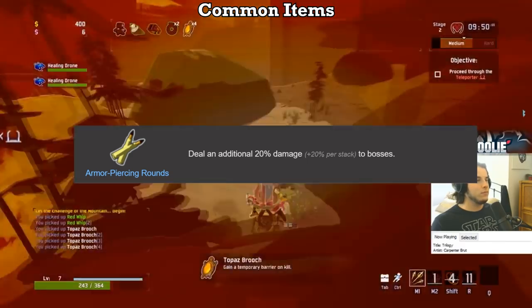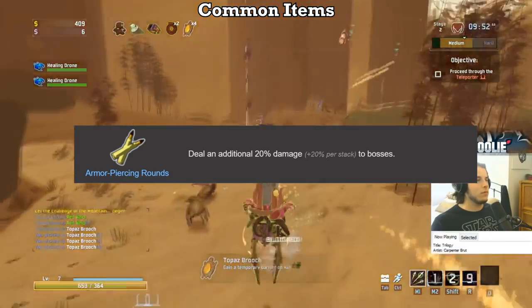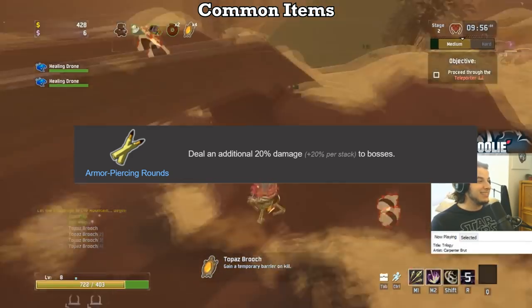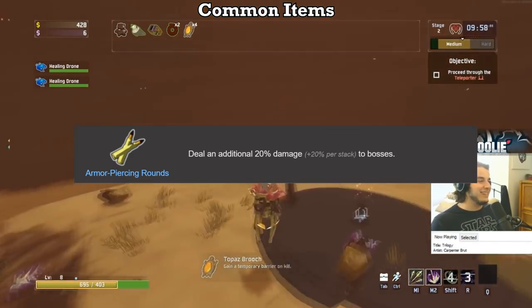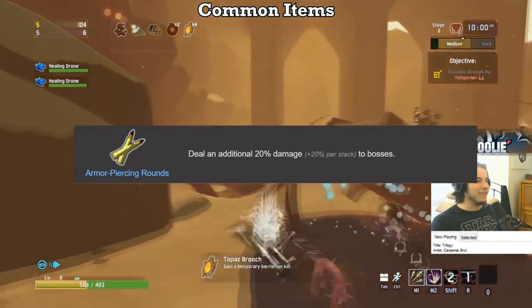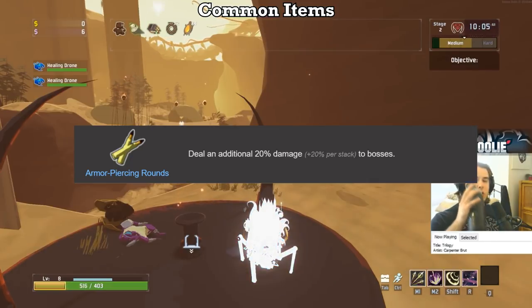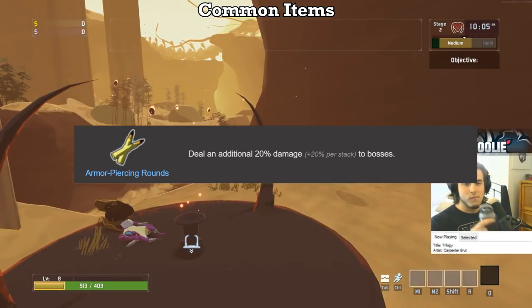Armor-piercing rounds are a B. They saw a 50% buff with this patch, increasing to 20% additional damage per stack from 10. You will still end up taking large amounts of time fighting everything but the teleporter boss past like the first loop, but the ability to plow through the boss can't be overlooked, especially now with the extremely dangerous Malachite enemies which prevent you from healing for 8 seconds when they hit you. So I'll give them a B.